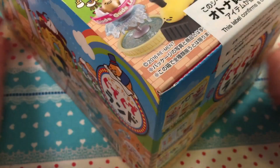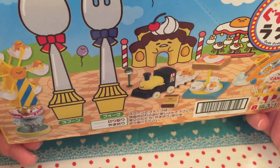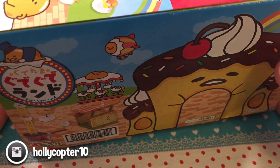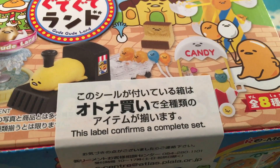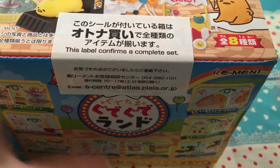Hey guys, it's Holly and today I'm going to be opening this remit. It's super cool because it's called Gudagudaland — it's basically a Kudatama theme park remit and I am absolutely excited about it. I'll put the link down below to where I got this. I got it at fan21hk, which is where I get all of my remits.